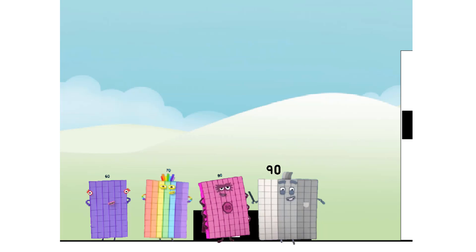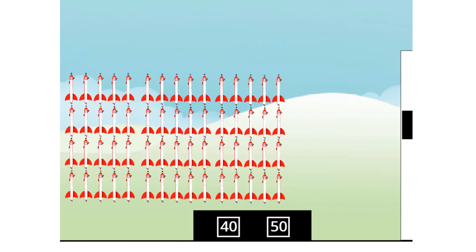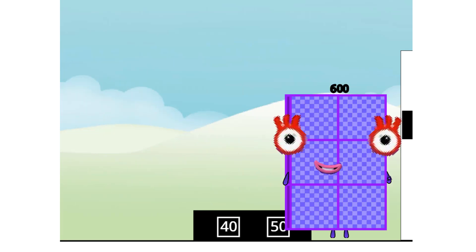Thank you for coming to play my big new game. I'll roll the dice to start, my friends. This game is called How Many Tens? Sixty times ten equals six hundred. I am six hundred, here to play with six hundred spots. Hip hip hooray!